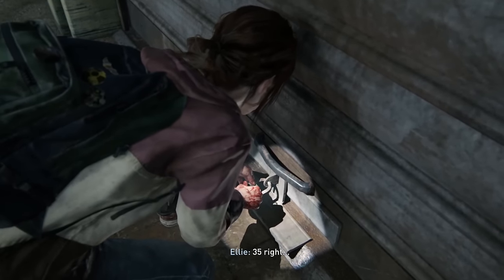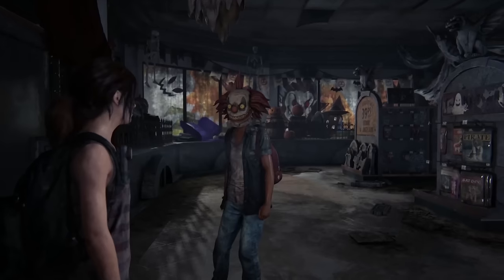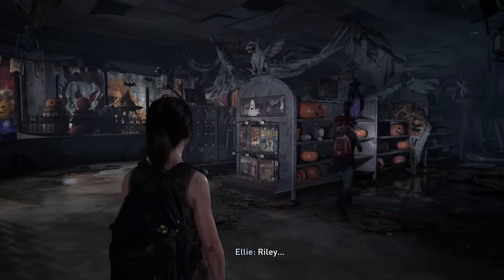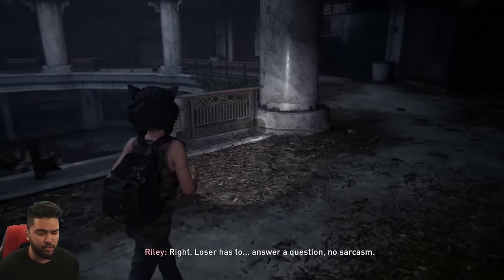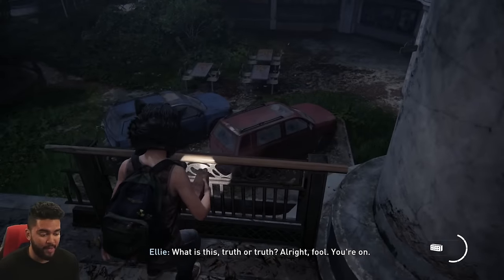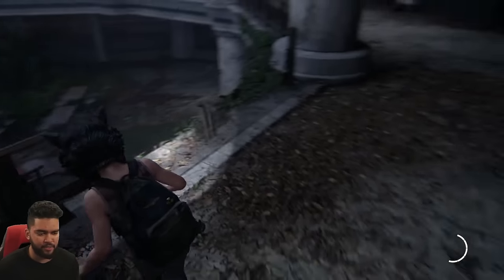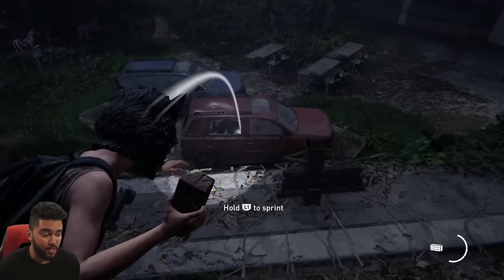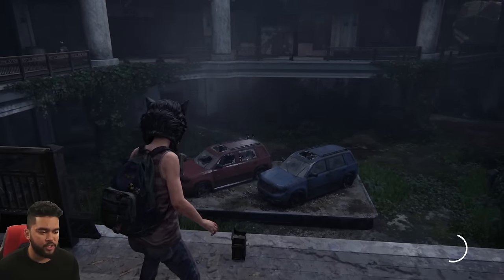In the Left Behind DLC, we alternate between current-day Ellie and past Ellie, where she is exploring with her friend Riley. The past sections are filled with a ton of optional dialogue, with plenty in this Halloween store. For a trophy called Brickmaster, we have to break the windows on a car before Riley does. You don't really have to rush — Riley misses her throws, so just walk around, pick up some bricks, and throw them at the windows.